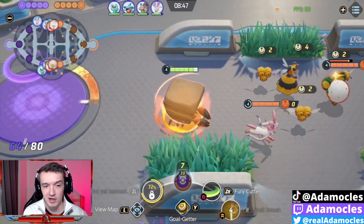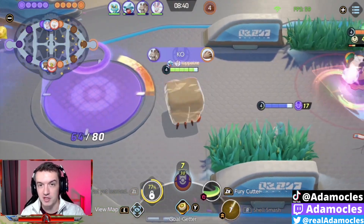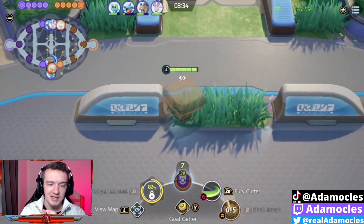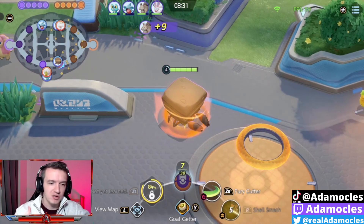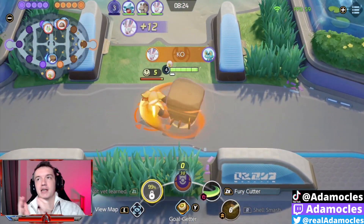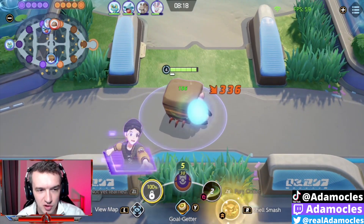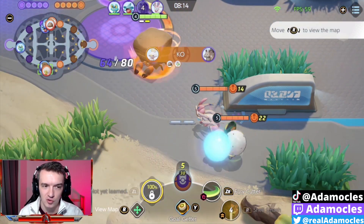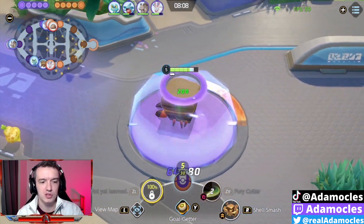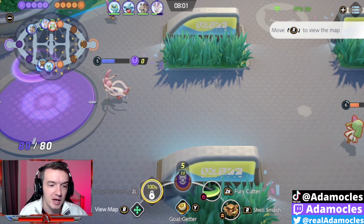So what we're going to be running is the classic Shell Smash and Stealth Rocks build. Shell Smash for the macro movement and Stealth Rocks for the objective control, zone control, and damage. But instead of normally what you see in a lot of high competitive play — which is Fluffy Tail because of the interaction with Fluffy Tail, Shell Smash, and Stealth Rocks — what I found when I'm playing solo queue, especially as a defender, I really want to be able to have those clutch scoring capabilities. And I found that Fluffy Tail was just not seeing as much use when I was running it alone as if I was with a team of people.